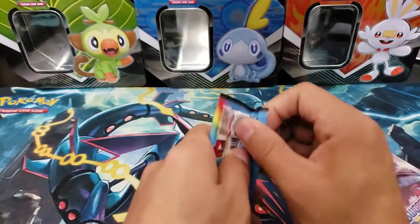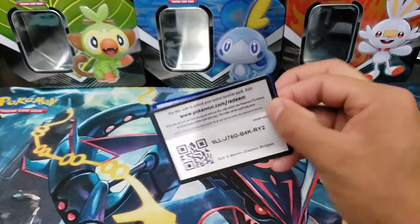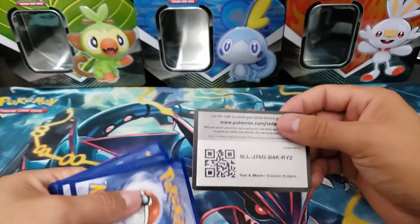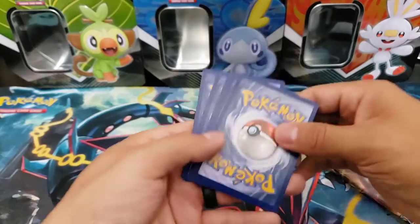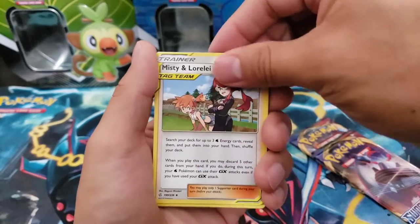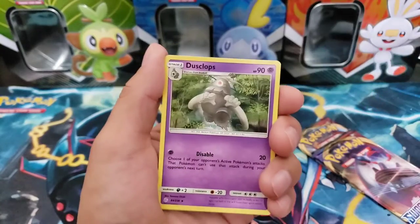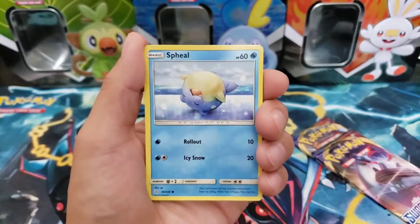Alright, Cosmic Eclipse - you guys are aware the cards to pull here are the Vaporeon reverse holo or the Guzma holo reverse holo trainer card, right guys? Hopefully we can get that. We got an energy, we got a Mismagius - oh really! We got a Mawile, a Dusclops, a Flabébé, a Sableye.